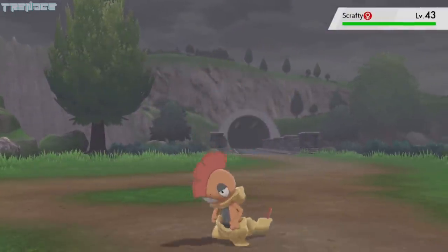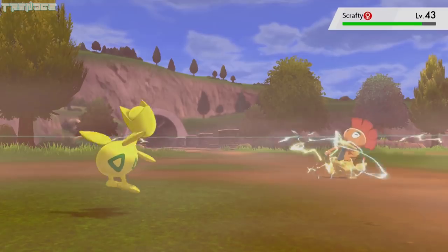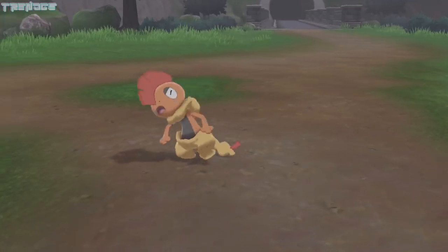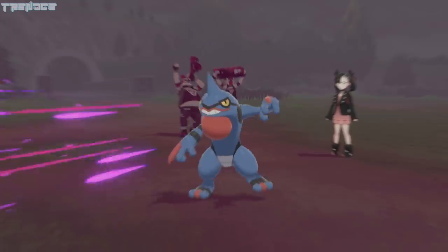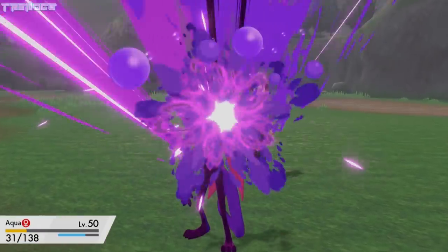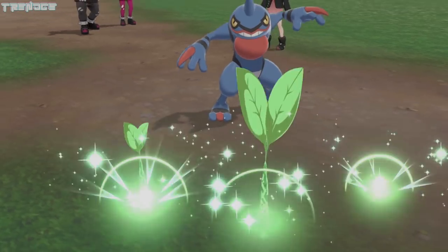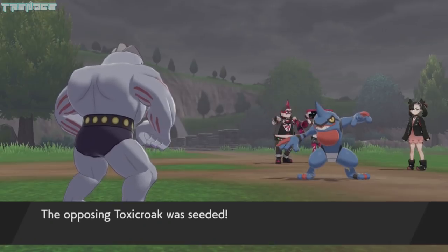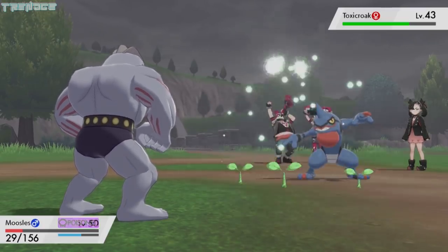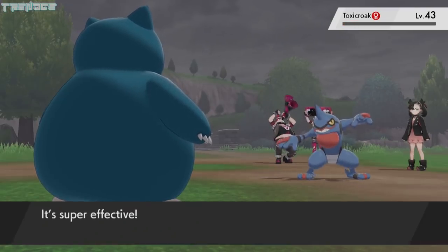Marnie sends out Scrafty next, so we switch to Egg since Naps is at a disadvantage. Egg uses Poison Tail and Parabolic Charge early on, but it takes several turns to get Scrafty to fall. Marnie's Toxicroak takes Egg out, so we switch back to Aqua. We're barely able to deal any damage before Toxicroak takes Aqua down. Moosels doesn't do much better, but he does manage to land a Leech Seed, which may be all we need to win. We send out our last Pokémon, Naps, and he's finally able to bring down Toxicroak with an Air Slash.